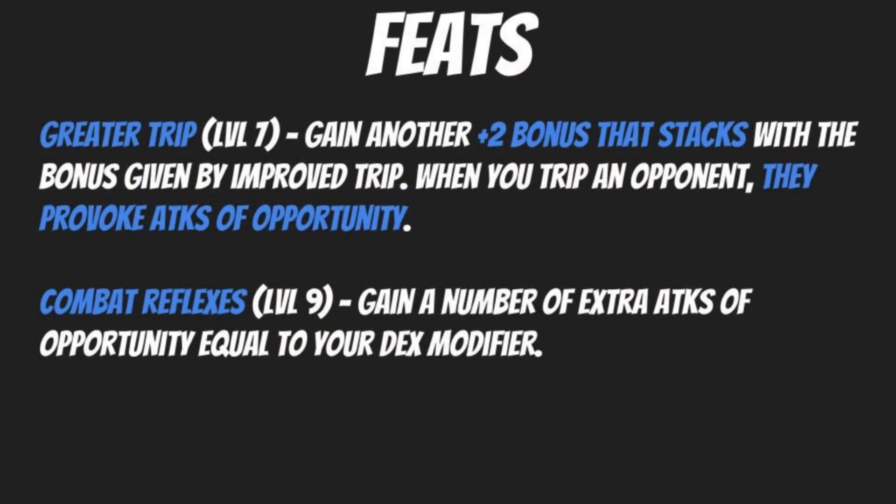At level 7, take Greater Trip, which grants another +2 bonus stacking with Improved Trip. When you trip an opponent, they provoke attacks of opportunity. At level 9, take Combat Reflexes, granting extra attacks of opportunity equal to your Dexterity modifier. Normally you're limited to one. With a Dex score of 14, you're looking at two extra attacks of opportunity — or three or more if you have a 16 Dexterity or an item boosting it, really piling on the damage.